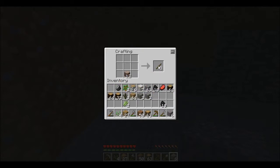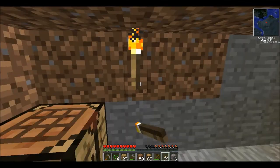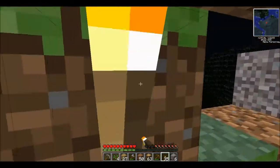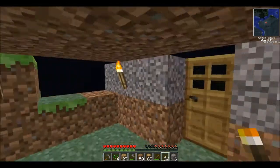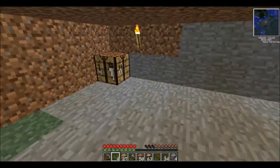Rubber wood turns into eight sticks per piece so that's pretty good. 40 torches is decent. All right, so I guess we should probably make a mine.